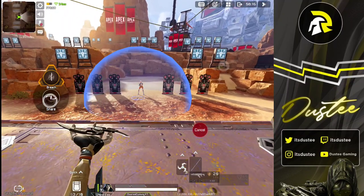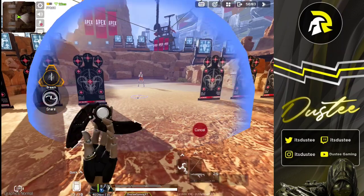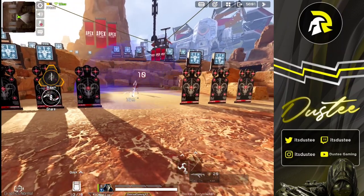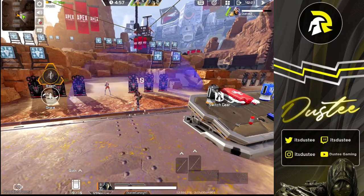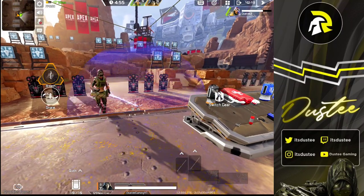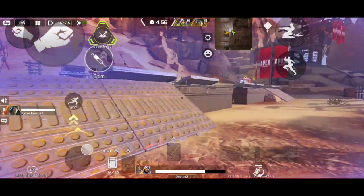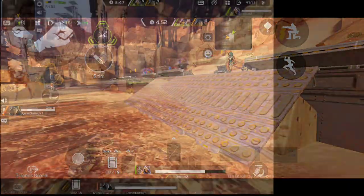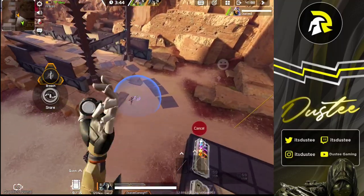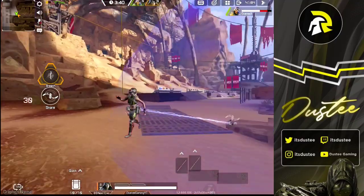The snare has a 4-meter radius and catches and damages people inside that radius. It deals 20 damage to enemies with shields and 10 damage to enemies without any shield. When an opponent is hit, if they try to escape it pulls them back to the center of the dome, and it lasts 3 seconds. From the enemy perspective, Wraith can use her tactical ability to escape easily, and Fade can also use his rewind to escape — but every other legend will get caught and cannot do anything about it.